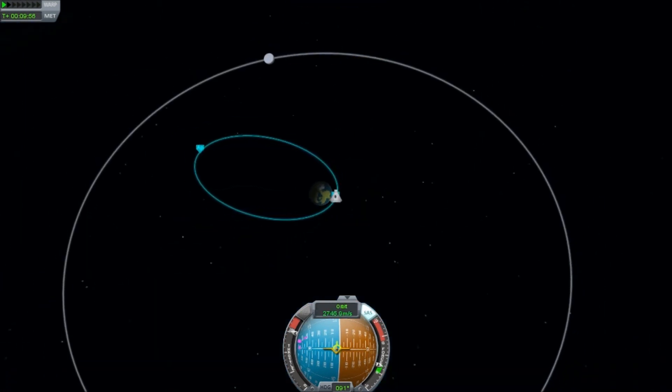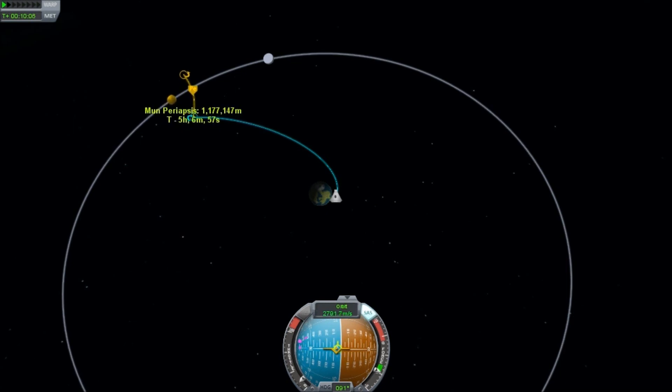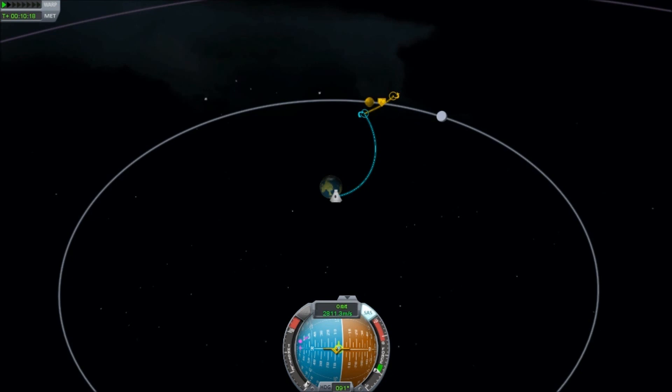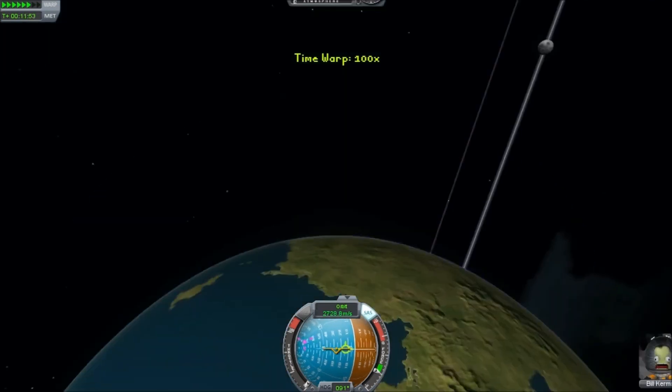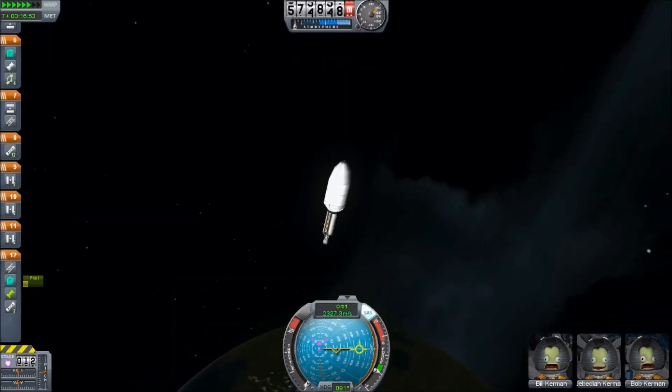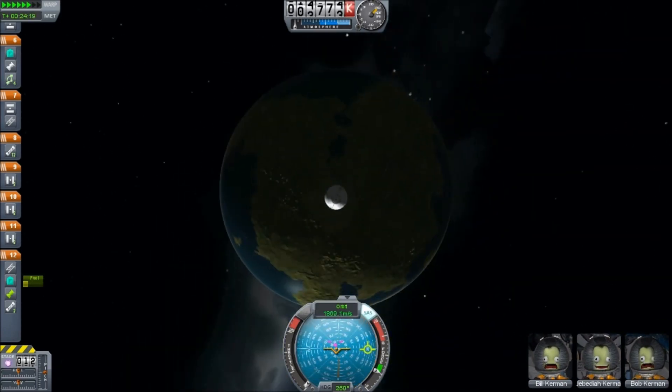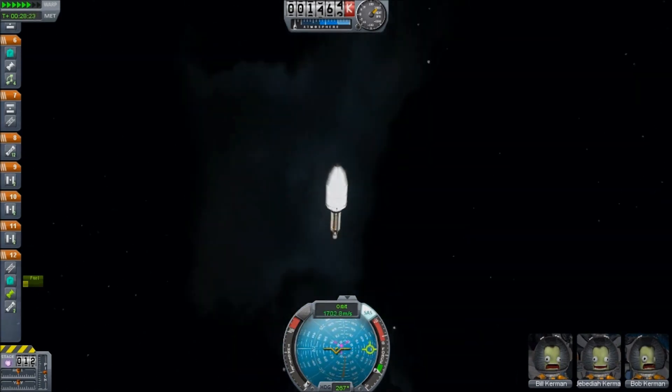We're definitely going to make it. Intercept! Wicked. As you can see, this line's now popped up and we're going to carry on accelerating a tiny bit to try and build the apoapsis closer to the surface. The closest approach is just short of a million kilometres. So we're going to leave Kerbin behind. I always call it Earth — it's not Earth, it's Kerbin!